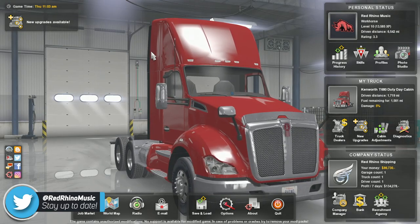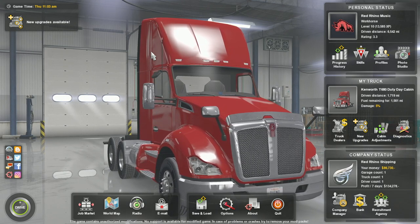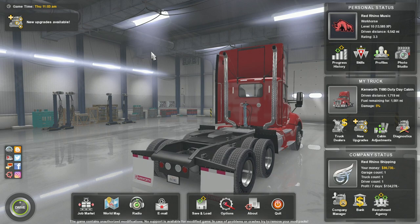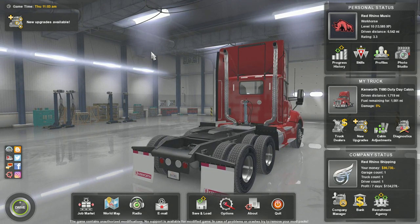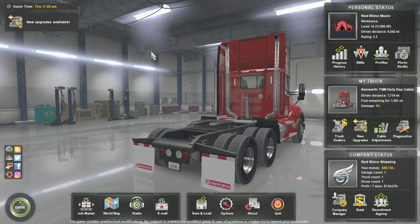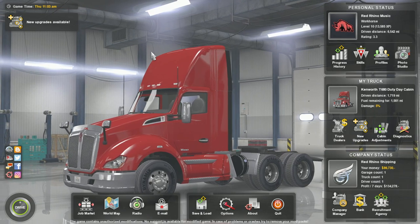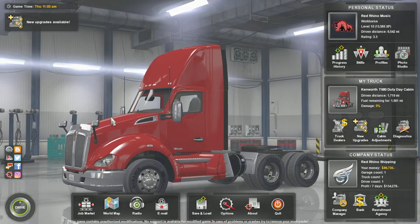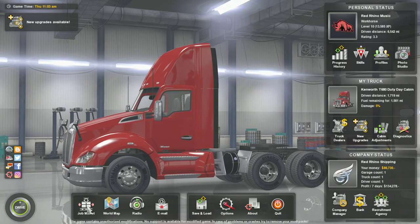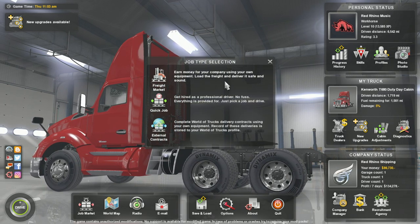Hey, what's going on everybody, Red Ronald Music here bringing you another video. Today we're on American Truck Simulator. I said a couple weeks ago in another episode that I wanted to pick up this game, so I went ahead and did. I went with American Truck Simulator over Euro Truck Simulator literally just down to the price. I got this for half the price of Euro Truck and got the Gold Edition, so I have all the DLC plus a bunch of mods already installed — mostly graphics-related, real life logo stuff, and a GPS mod.